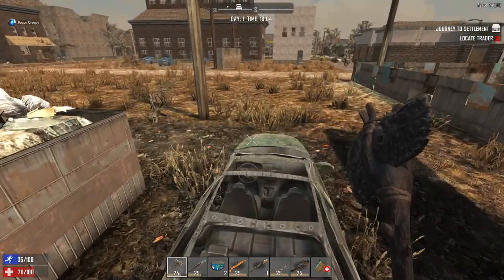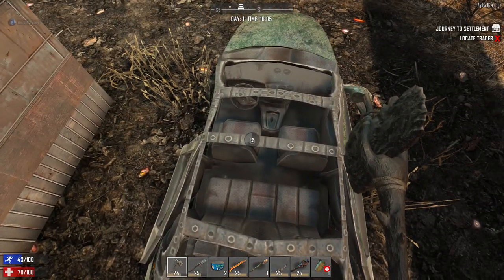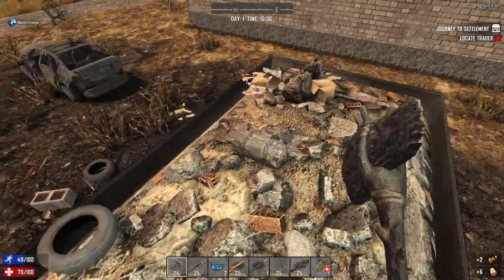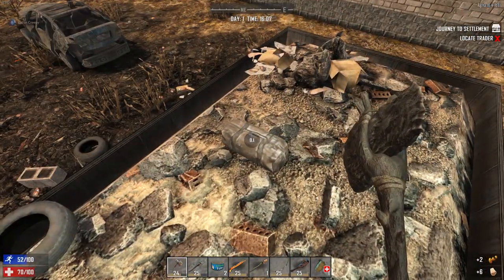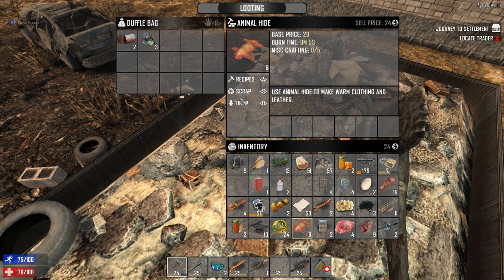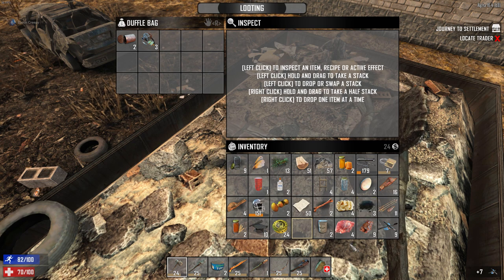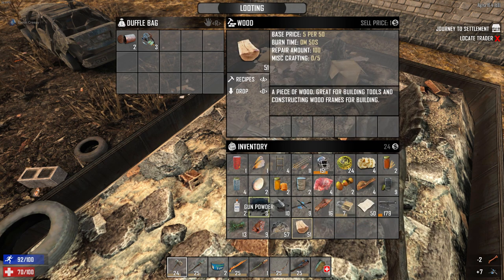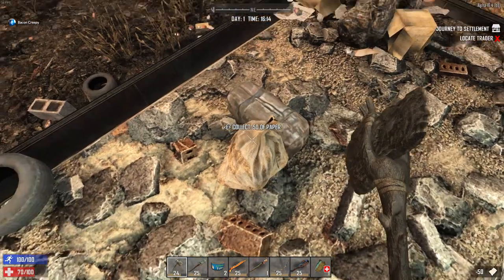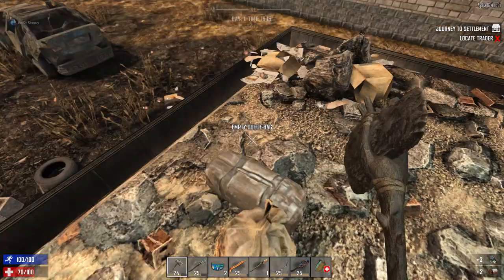Behind this house there's a small burn area — technically a burn area but there are a lot of goodies in this one tiny area. There's a car here with wood and a brass doorknob. There's a duffel bag with electrical parts and a scrap can. I'm scrapping items I don't foresee myself using in the next little bit — scrapping down bullet casings and turning them into raw materials, and dropping things I won't be using for crafting in the wild, like paper.